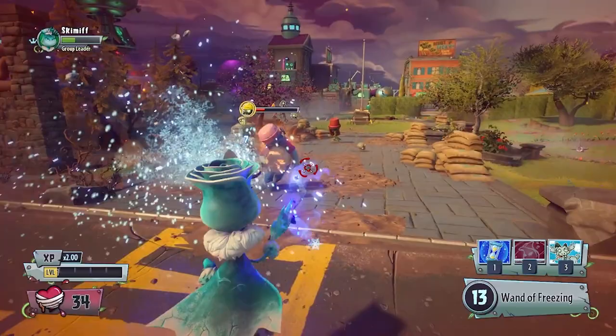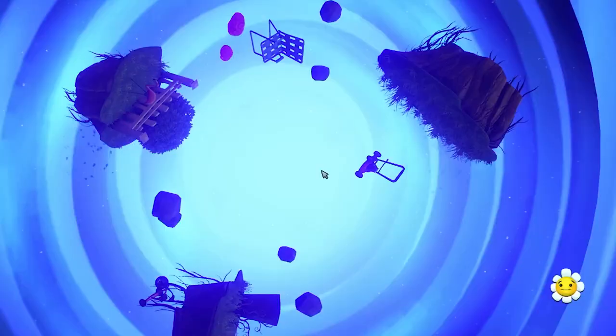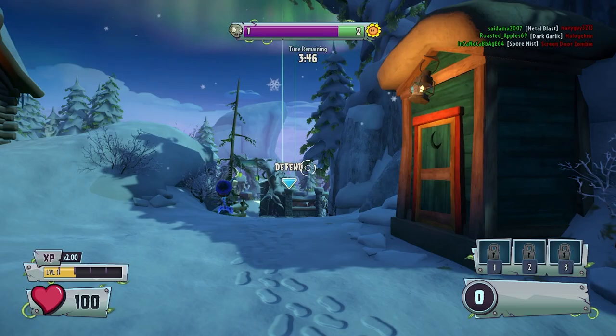And because she's a frozen variant, she has the freeze effect. Other than that, I haven't really noticed anything special about Frost Rose. Anyways, with all that said, let's go into a game. Okay, we got Great White North, which is kind of fitting because Frost Rose is frozen. I'm gonna see if I can hit that Engineer up there.